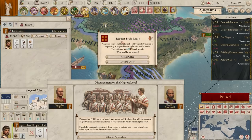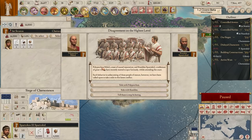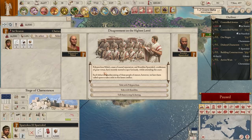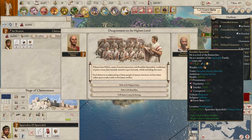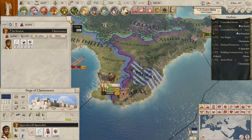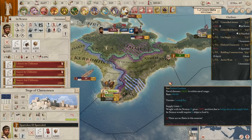A trade route request from Byzantium - they want fish. Yeah, no worries, have all the fish you want. A disagreement at the highest level event: Paul Perchin and Stickley's Spartacid recently started to spar furiously. We could side with one of them - one is the Hierophant, the other is the researcher. The researcher doesn't have a job so we'll side with the Hierophant to keep him happy. He'll get loyalty, the other guy loses it - that's fine, the other guy doesn't have anything.